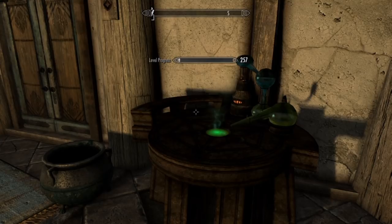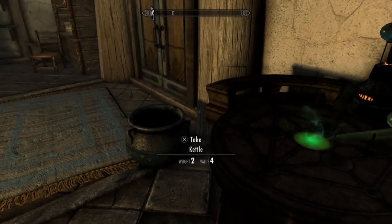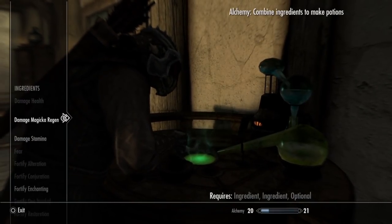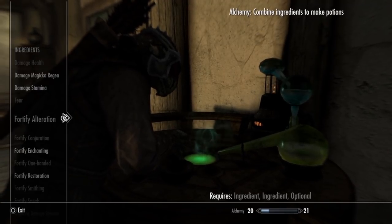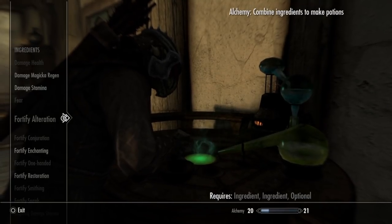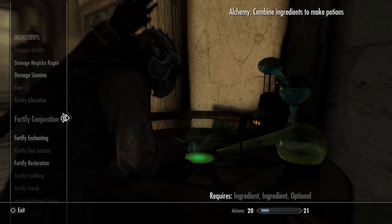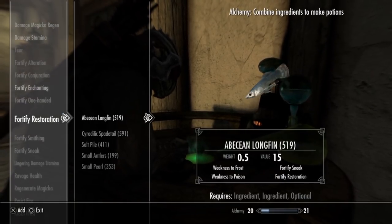Because we did the duplication glitch, we have a ton of ingredients. We are now going to hop into the lab and go to our quick list. If you don't have this quick list on the side, you either haven't eaten the ingredients or you haven't made a potion. If you're just starting out in the game, you're obviously not going to have this.